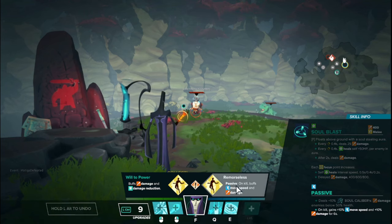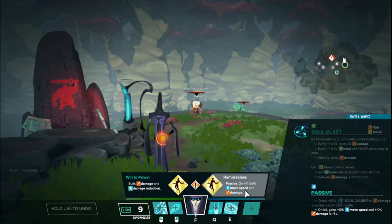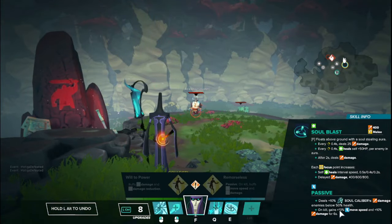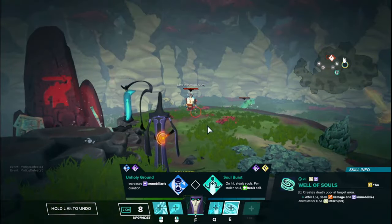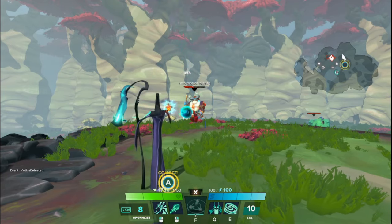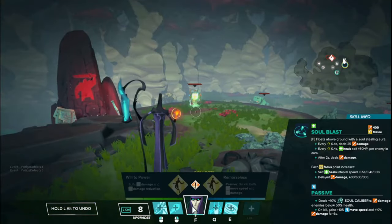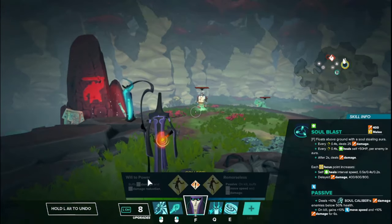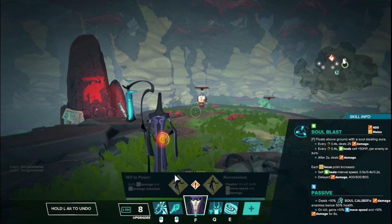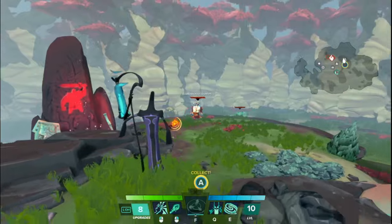On the right side, we have Remorseless: on kill, gain 10% movement speed and 10% damage for six seconds. Since it doesn't specify only left mouse button or basic attack damage, this is a global damage boost — it increases damage of Q, E, your focus, everything. When I kill Nassus, you can see the floating text of the speed boost. There does appear to be a bug where if you pick the talent, get a kill, then swap to the other side of the tree, you technically still gain the benefit if you don't die. That seems like an oversight, and hopefully it gets patched in the future.